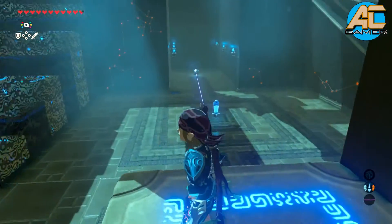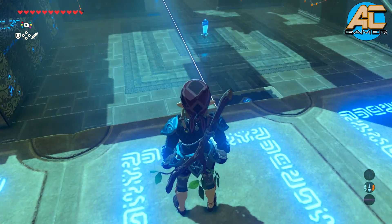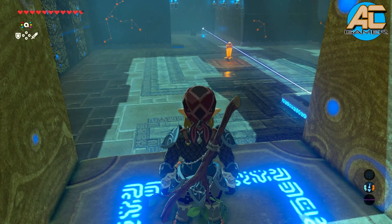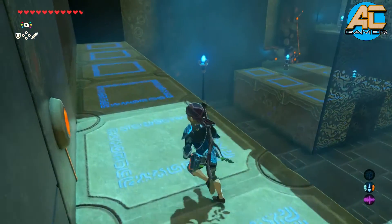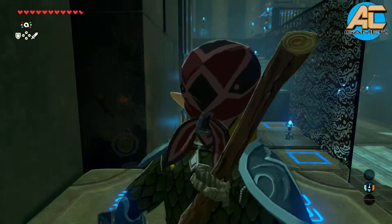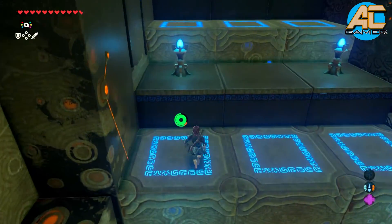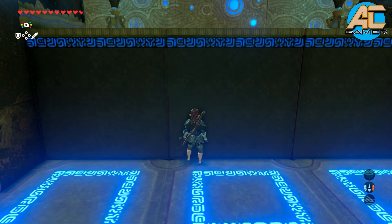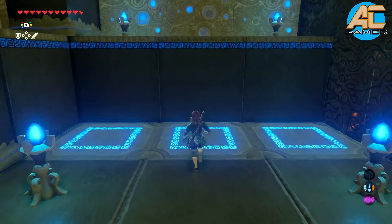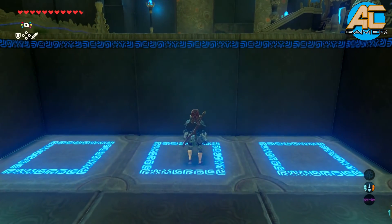That's all the chests for this shrine. Because the platform on the bottom is moving, it's activating the laser to hit the crystal every single time it comes to its position. The best thing to do is when it's at its highest peak, jump. Now you just got to wait until the laser hits the crystal once again. Every time the laser hits, you get one step closer to your spirit orb.